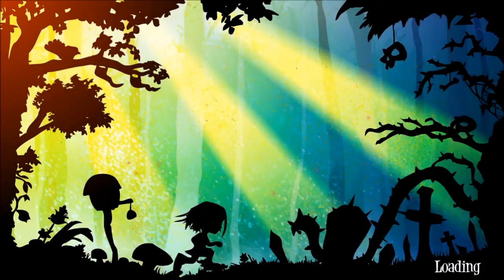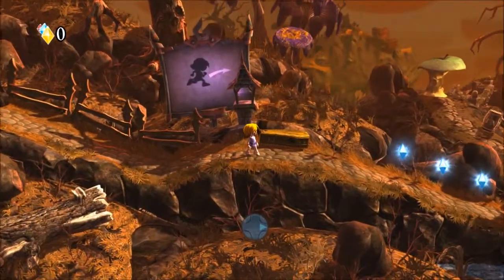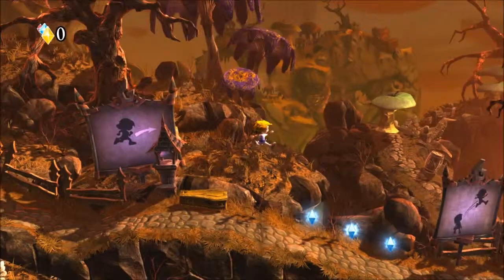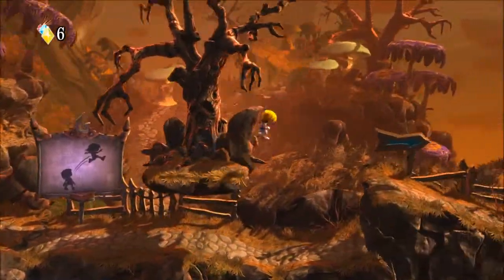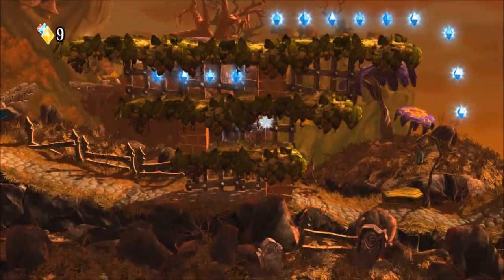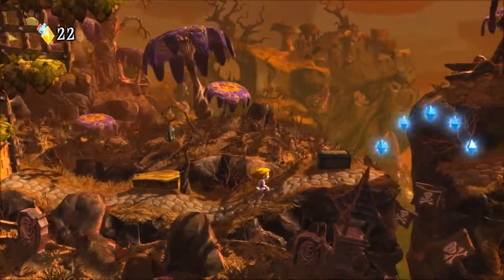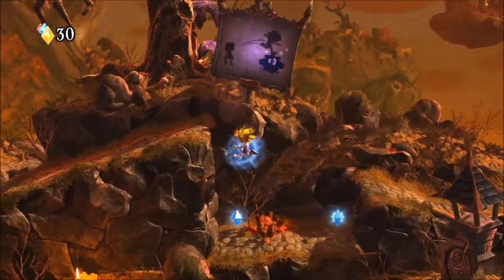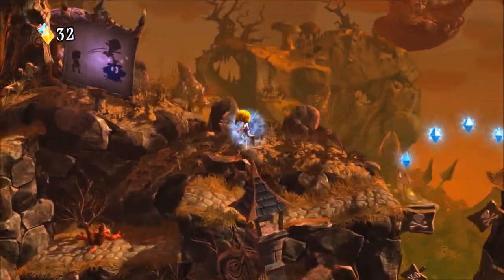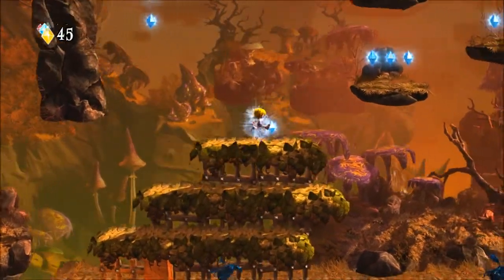First thing you'll probably notice is a very distinctive art style. Really good-looking game, very distinctive art style, which is really nice. Its core feature is not enabled at the moment. Right in the beginning you get the little intro area here. Some basic platforming, very nice levels, just tons of details everywhere. Of course your usual Mario Goomba style. I like the little signs — the little signs are nice. It's a nice touch.